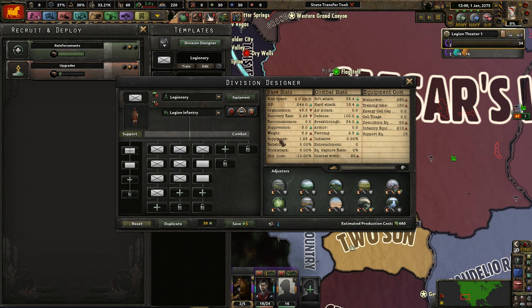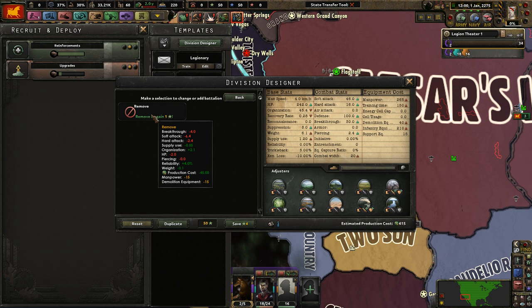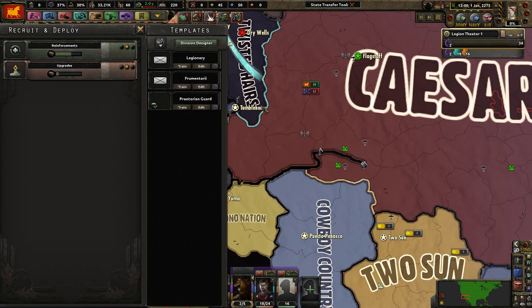The organization goes down if we do this, but breakthrough goes up a decent amount and hard attack goes up by about 10. Organization goes down by 10 points, which might be because we have the demolitions here, but this looks fine overall. We'll just save this for now.